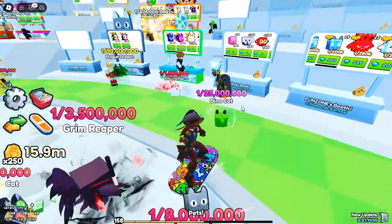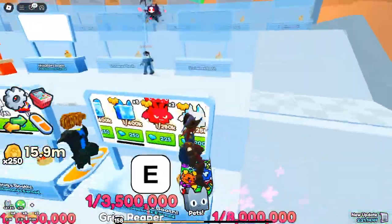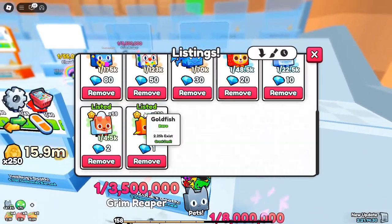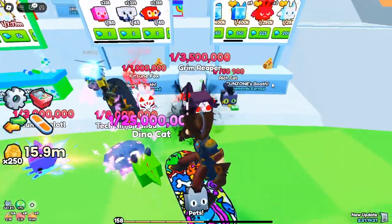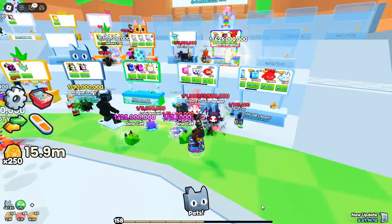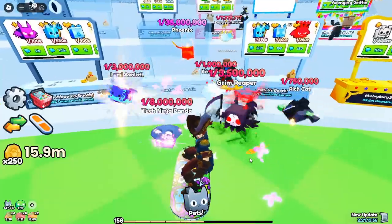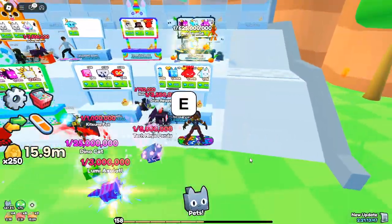Final thoughts: Diamonds in Pets Go add a unique twist to gameplay. By focusing on premium purchases, the game gives players the chance to power up with exclusive pets, potions, and high-end upgrades. Though they might not be scattered around in breakables, diamonds still play a vital role in achieving top-tier status in Pets Go. If you're serious about dominating, consider picking up some diamonds and investing them wisely. With smart strategies, you'll be able to leverage your diamonds to create a collection of powerful pets and exclusive items that set you apart in the trading plaza and beyond.